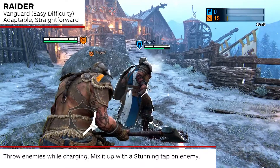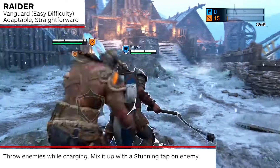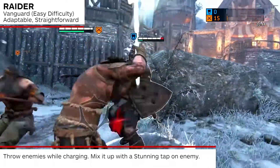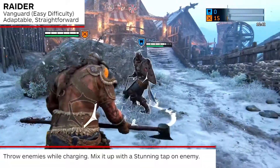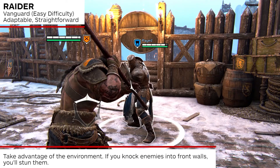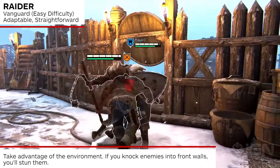Throw enemies while charging them or after a guard break. You can mix it up by performing a stunning tap on a recovering enemy. Enemies are stunned when the Raider knocks them into the environment with a guard break charge. Be aware of hard surfaces around you or ledges for an easy kill.